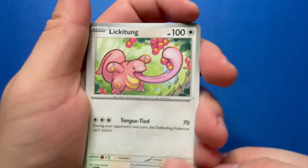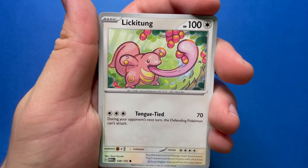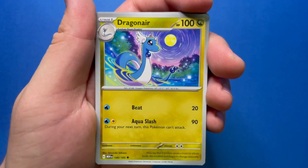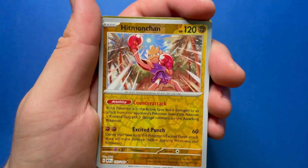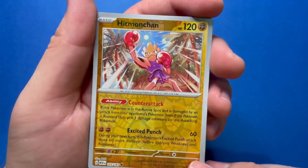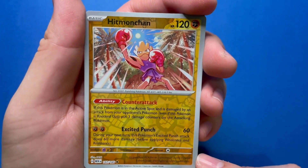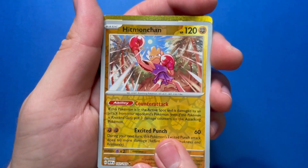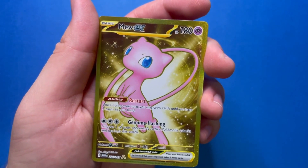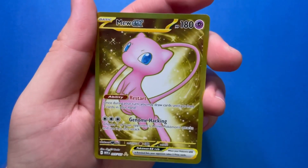Next pack, halfway through. Oh, that's a funny Lickitung — some nice art. Lickitung always looks funny, it's bald all the time. Pidgey, Poliwhirl, Kakuna, Onix, Dragonair, Seadra — that looks familiar. Hitmonchan. Reverse — the new reverse is sometimes a little hard to read the effects in certain lights. Counterattack is the ability: if this Pokemon is in the active spot and is damaged by an attack from your opponent's Pokemon, put three damage counters on the attacking Pokemon. Oh gosh, there's something gold — the Mew EX, the golden Mew EX in the second reverse slot! That looks so good.